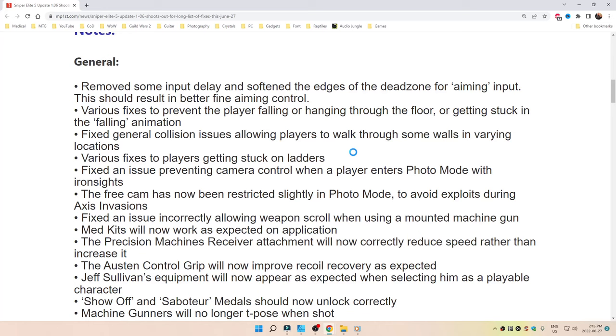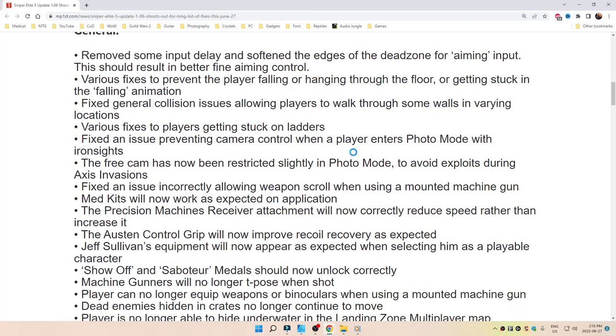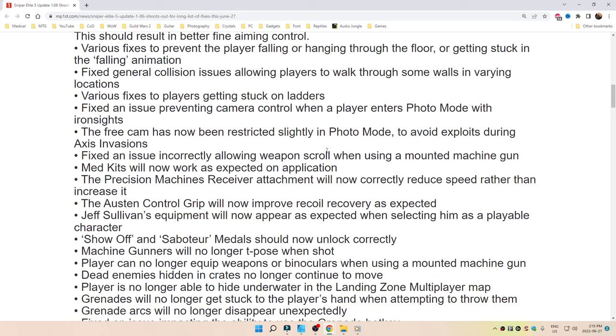Various fixes to prevent the player falling or hanging through the floor and getting stuck in the falling animation. Fixed general collision issues allowing players to walk through some walls in varying locations. Various fixes to players getting stuck on ladders. Fixed an issue preventing camera control when a player enters photo mode with iron sights. The free cam has now been restricted slightly in photo mode to avoid exploits during Axis invasions. Fixed an issue incorrectly allowing weapon scroll when using a mounted machine gun.